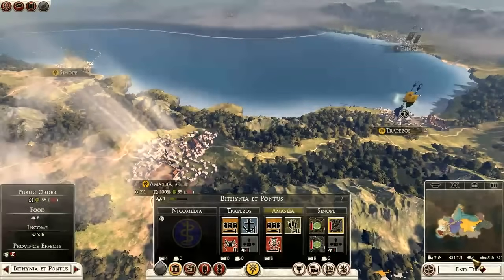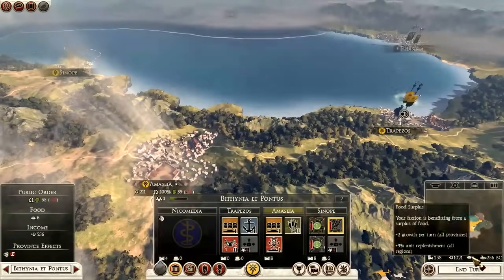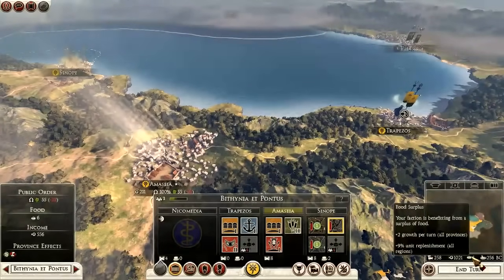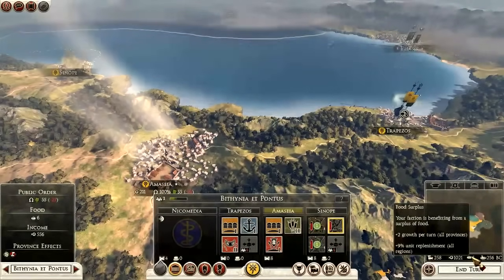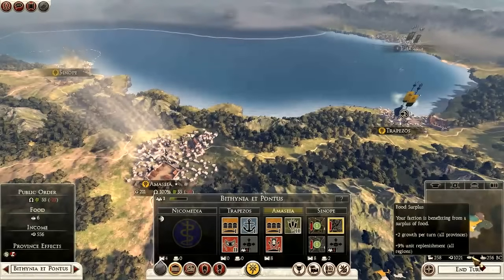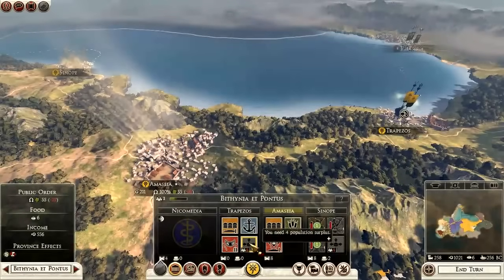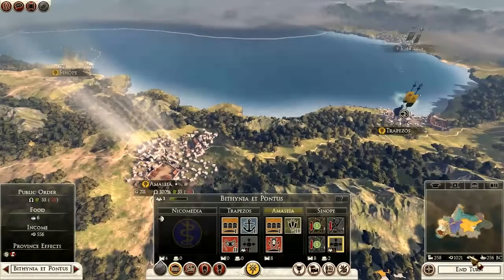The next thing is food. You can see it right next to your income — that's how important it is. It says food surplus: your faction is benefiting from a surplus of food and I get plus 2 growth per turn in all my provinces. This helps grow your province wealth and population. More food means you can feed more people, less starvation, more population — and population matters because that's how you expand your city. I need 4 population surplus to expand my cities.